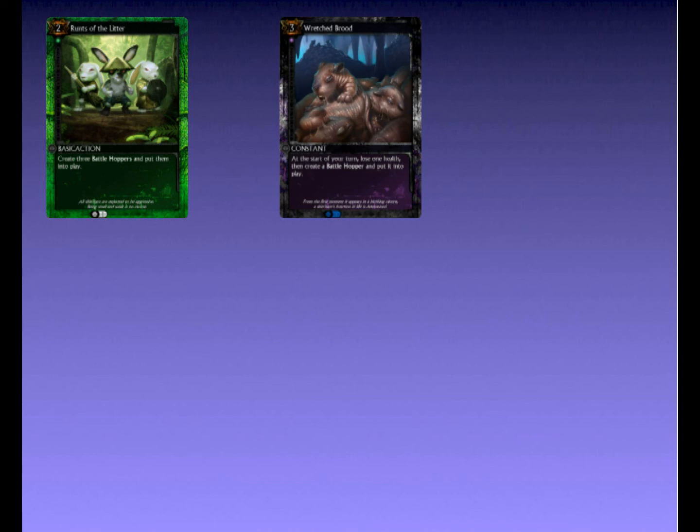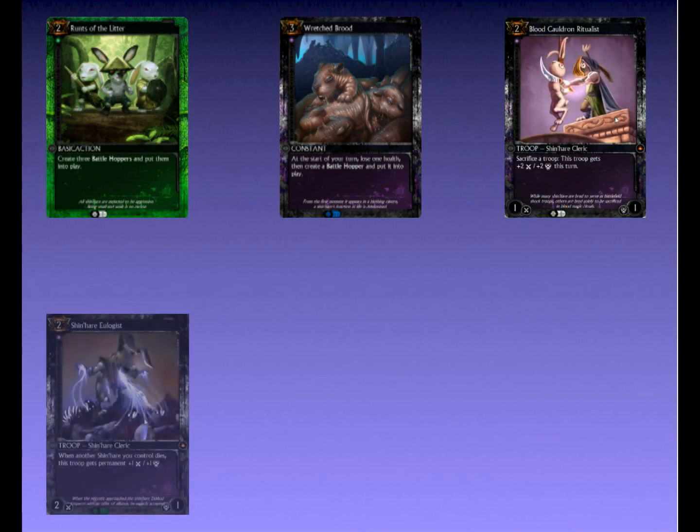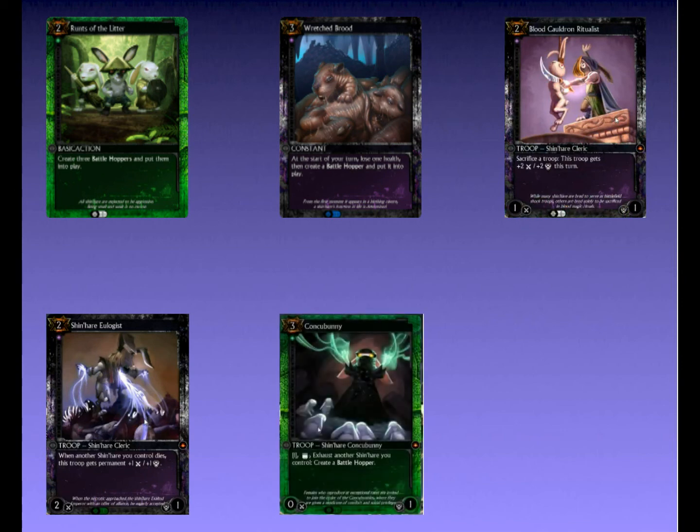With all these battlehoppers, wouldn't it be great if there were more cards which could draw potential out of them? Blood Cauldron Ritualist and Shinher Eulogist? Just imagine those two cards out with Succulent Rooster Saw and a Wretched Brood. And for good measure, there's always Concubuny. She'll give Rooster Saw one less troop to exhaust — so one less attack and defense — but she'll give Ritualist another troop to sacrifice, which will give Eulogist another plus one plus one. So ultimately, the whole transaction results in plus three plus three overall.